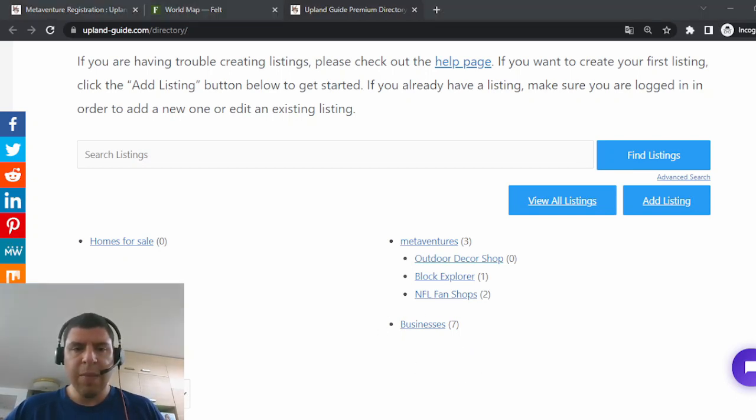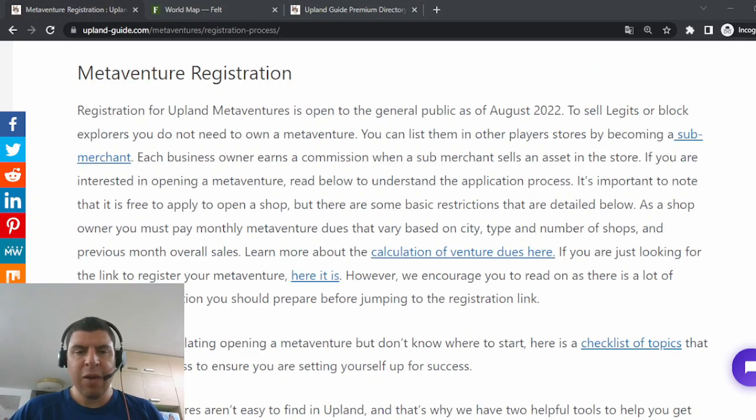If you're just getting started with a Metaventure shop, this could be a great place to add some content if you aren't ready to start building a website, or if you're trying to keep your costs low. If you have any questions about Metaventures or the application process, please leave a comment below. Feel free to join our Discord server where you can ask more detailed questions. Personally, I have applied to open some Metaventures in several cities, both block explorer shops and NFLPA legit shops. I'm excited to share what I have planned, but it will have to wait until I get approved. There will be lots of spots in my shops for players to list their assets as a sub-merchant, so stay tuned for more details.